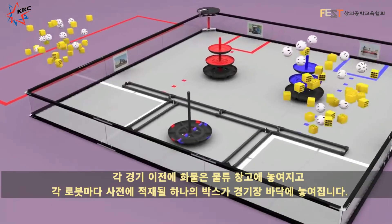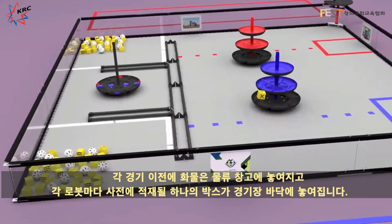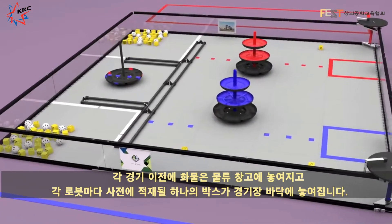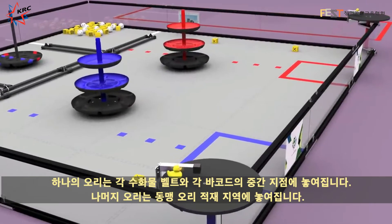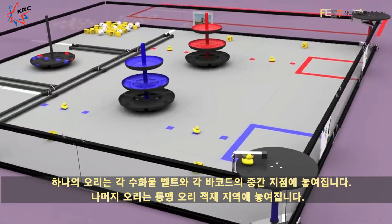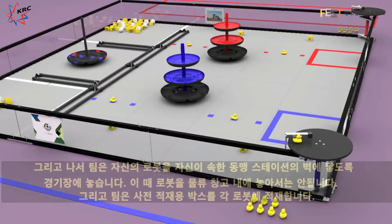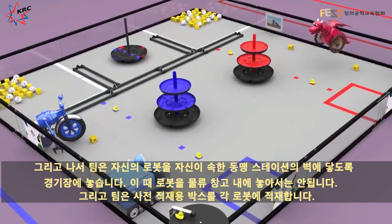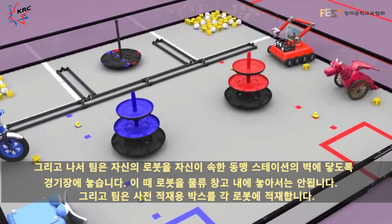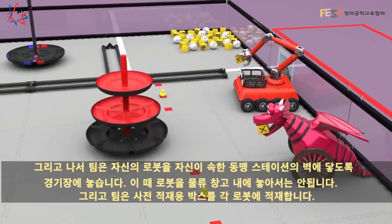Before each match, the freight is stored in the warehouses, and a preload box is placed onto the field for each robot. A duck is placed onto each carousel and in the middle position of each barcode. The remaining ducks are stored in the alliance loading docks. Teams then place their robots on the field, touching the wall adjacent to their alliance station, but not in a warehouse. The teams then place one preload box for each robot.